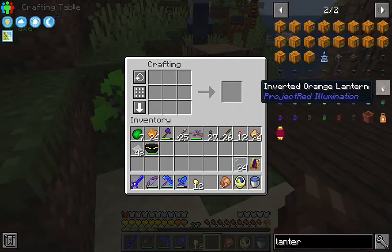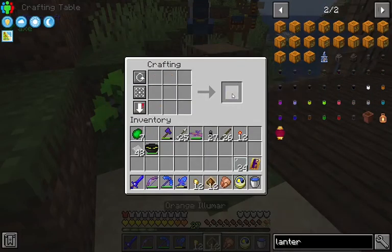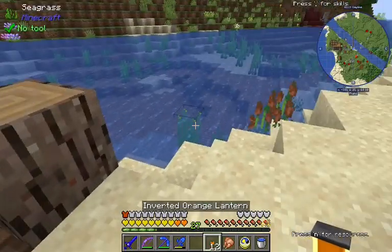Let's put them together. Put the orange Illumar first, and then some of the circuit plates. Glass panes, gold nuggets, redstone torches.